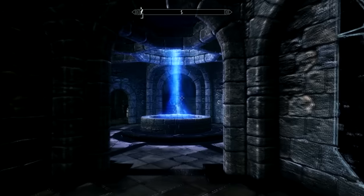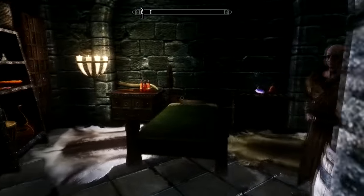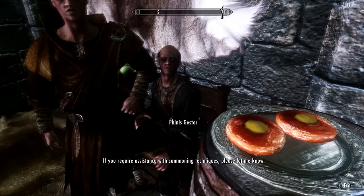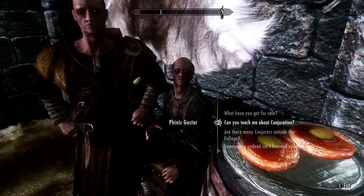We must now find Phineas Gester. He can sometimes prove quite elusive, but you'll usually find him sitting in this chair inside this room. If he's not there, just wait a few hours in-game and he'll appear. Talk to him, and because you have level 90 Conjuration skill, you'll have a unique speech option which will give you a quest.